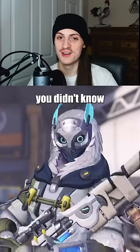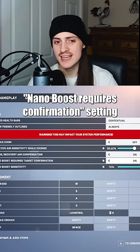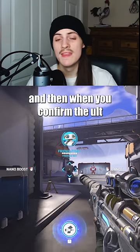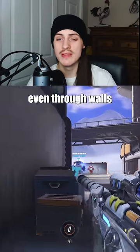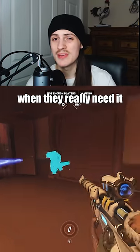Here are three useful Ana techs you didn't know. Nano Boost Through Walls: if you use the Nano Boost Requires Confirmation setting, you can lock onto a Nano Boost target, and then when you confirm the ult, it'll go directly to them even through walls. This lets you safely guarantee you land your Nano on an important target when they really need it.